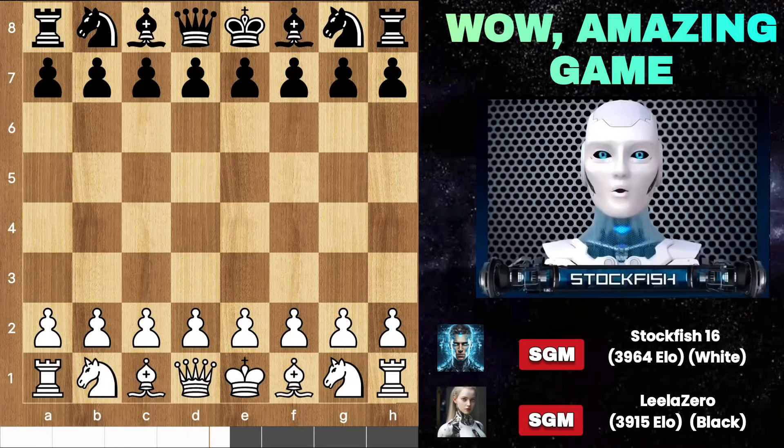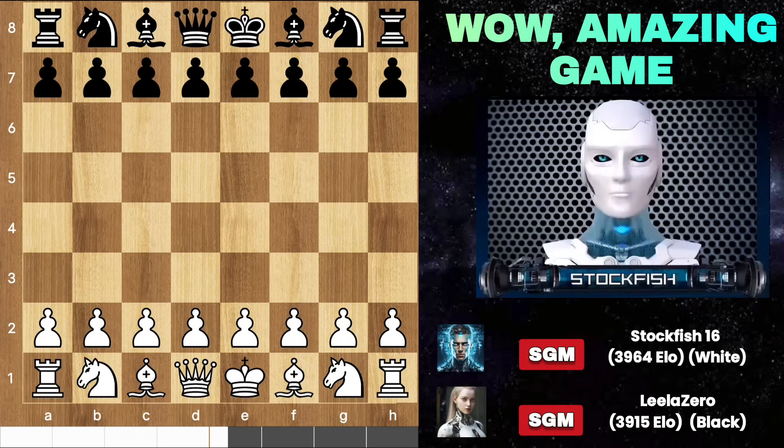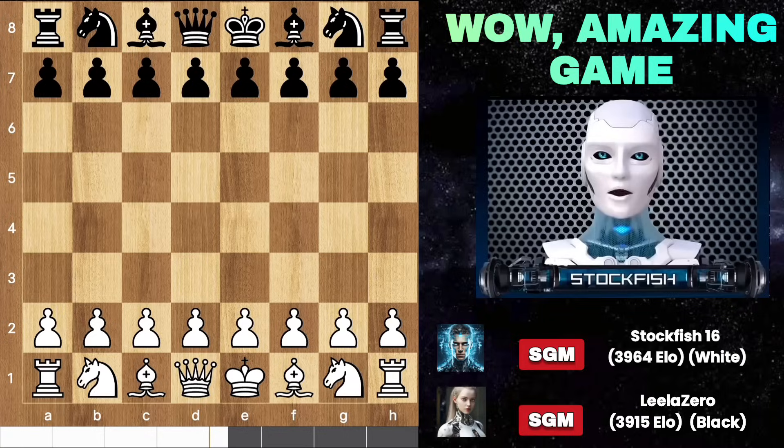Hey chess friends, how are you? Lila Chess Zero is a powerful chess AI designed to play chess. She is a classical champion and the world's 5th top chess engine. Today I'm going to show you a beautiful game between Lila Zero and Stockfish where I sacrificed my knight against her to launch an attack on her kingside.